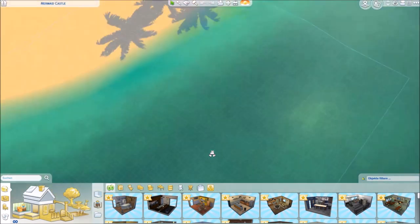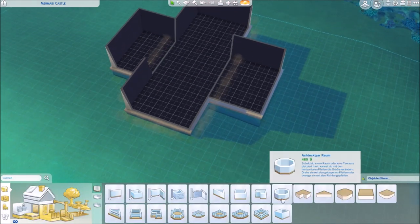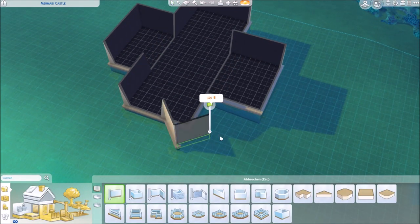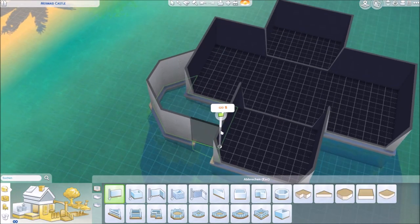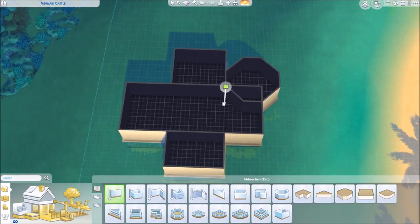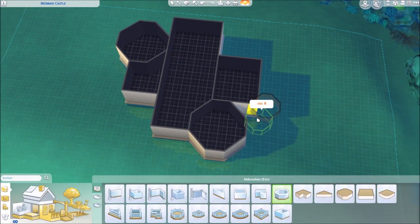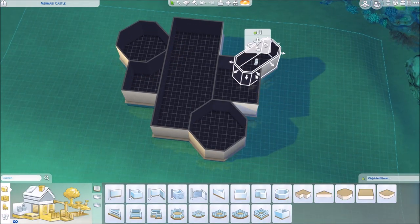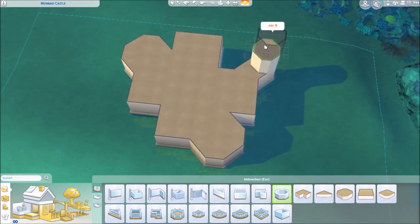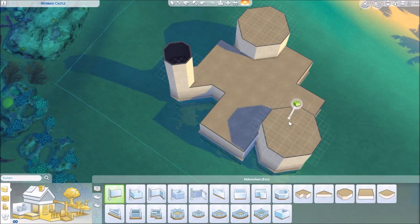So since this is a mermaid castle, a mermaid build, of course we are going to use the world that introduced mermaids to us, which is Island Living, and the world is called Sulani. So if you have the Island Living expansion pack, you get mermaids and your sims can become mermaids, be friends with mermaids, friends with dolphins and all that kind of jazz.